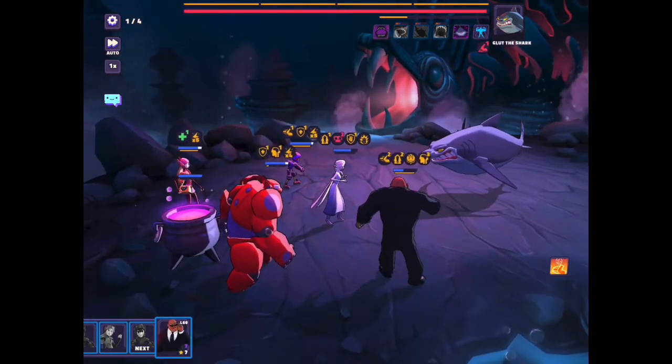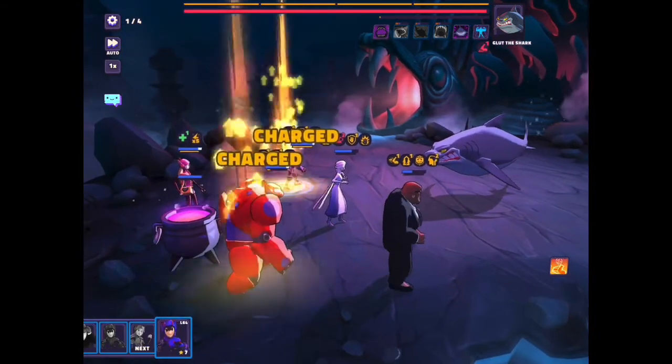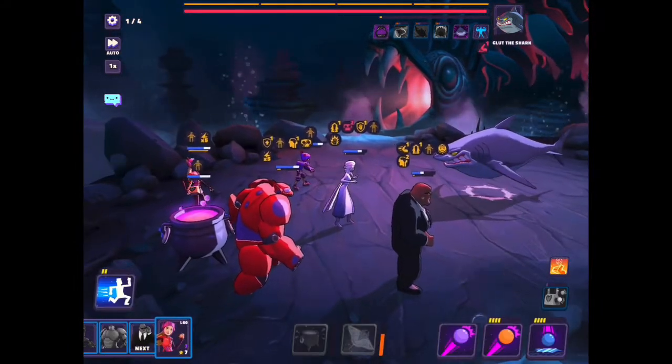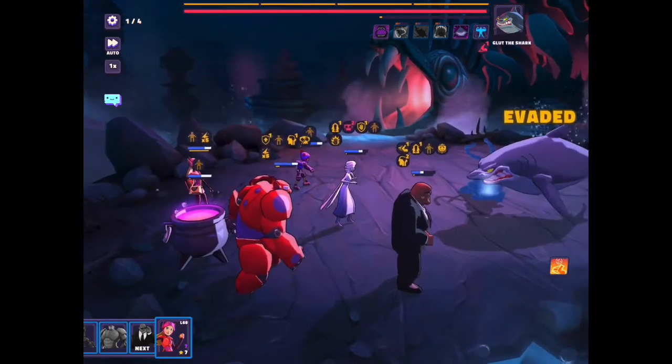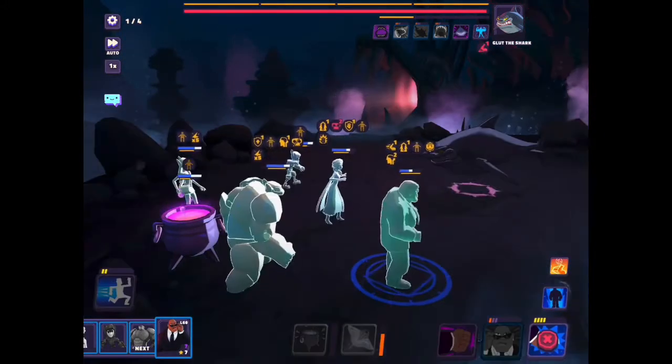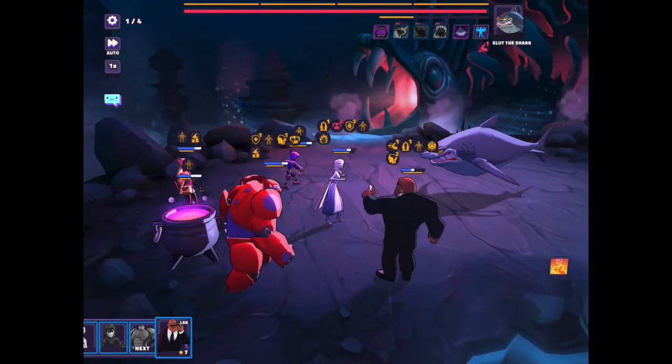And here again, use Cobra's stare down because it brings down the shark's yellow meter that's right above all the shark's skills. You can see the shark's meter is now at about zero. Now it's very tempting to use Honey Lemon's powerful second attack, but the shark won't get stunned, and it's important to keep slowing the shark down.